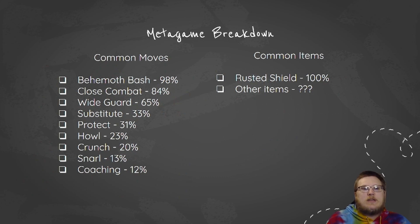When we look at the metagame breakdown, Behemoth Bash is at 98% usage. For those that may not know, Behemoth Bash is the exact same as Behemoth Blade — the crowned form's steel type move. It does double damage to Dynamax targets when they have doubled HP, so it essentially does normal damage to them. Other moves we see are things like Close Combat, Play Rough, and Wild Charge, just like Zacian. Wide Guard, Substitute, and Protect are all very common moves right now. As we get into the lower numbers, we start to see things like Howl, Crunch, Snarl, and Coaching — these are more niche picks.